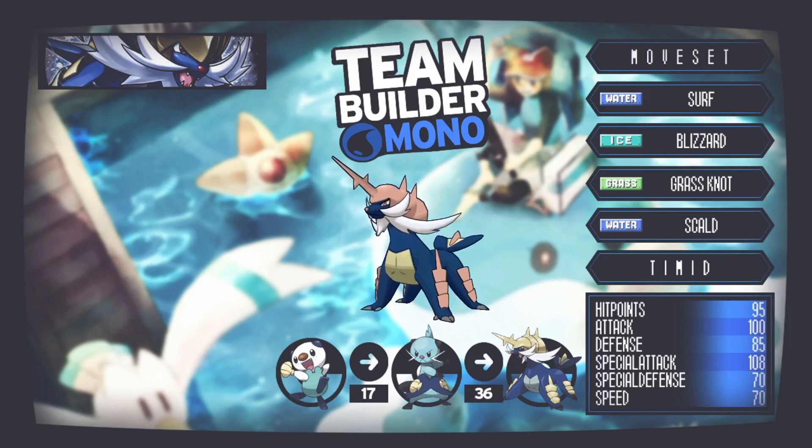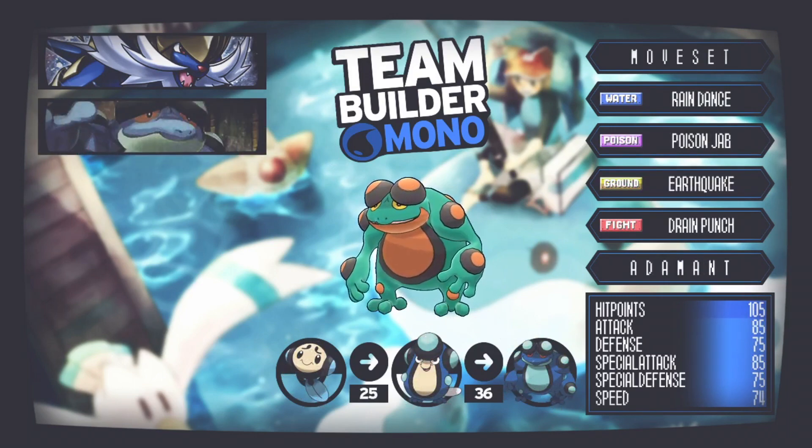You can run Samurott mixed with things like Swords Dance and Megahorn, and it does get access to physical water-type moves too, so mix and match as you please. This time I went special — it's our starter, it's brilliant, we love it.